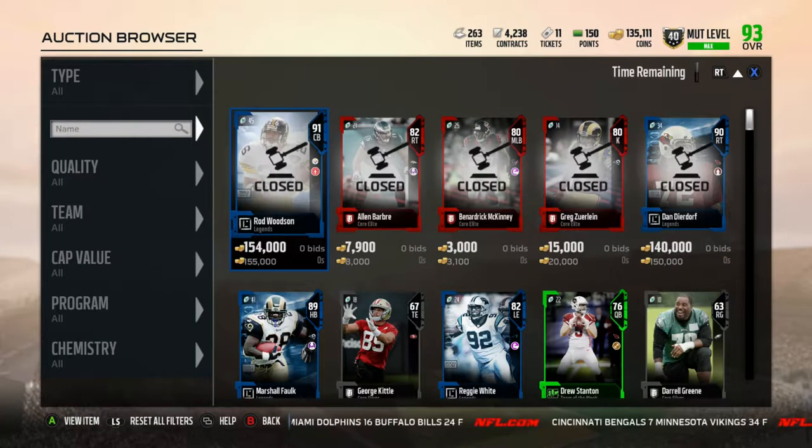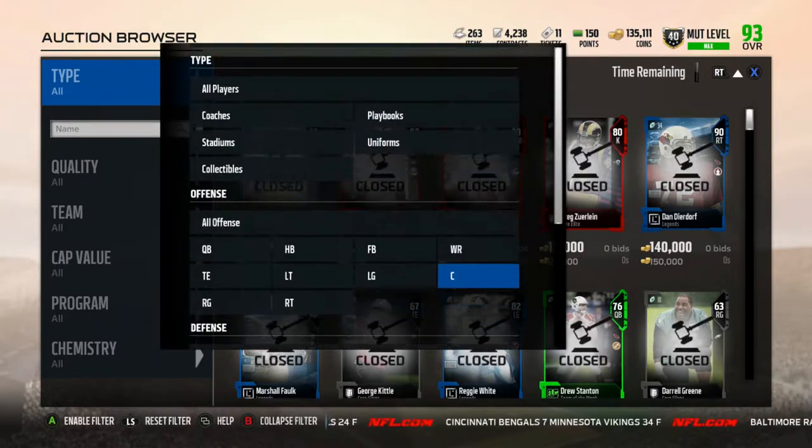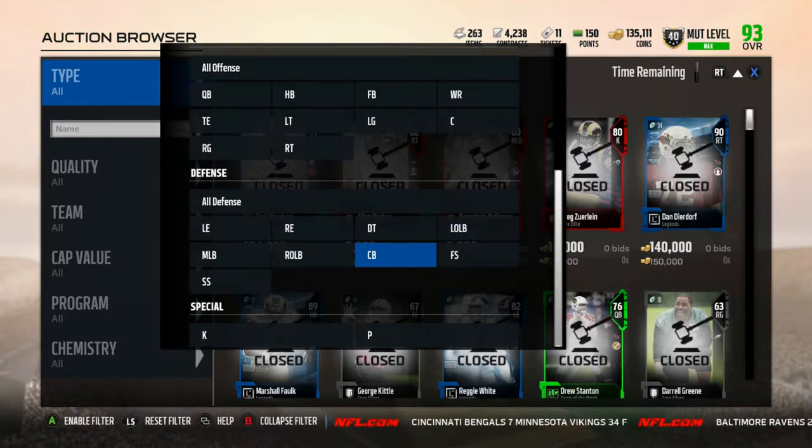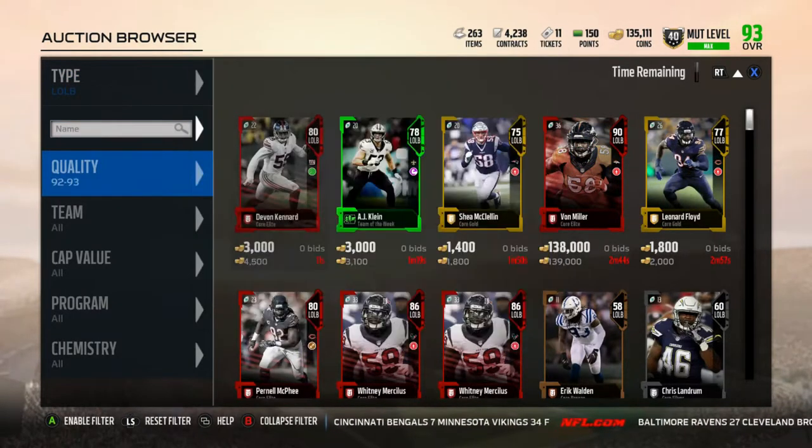Hey guys, I'm Mikey Mabak here for another video. Today we have a new legend in the game — a new limited time legend out-of-position tight end card, and the position is left side linebacker. It's going to be Kellen Winslow Sr.